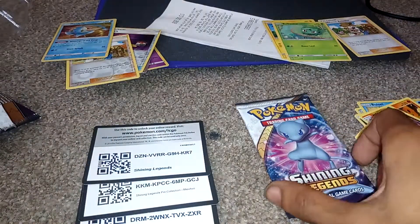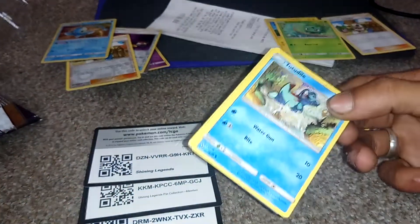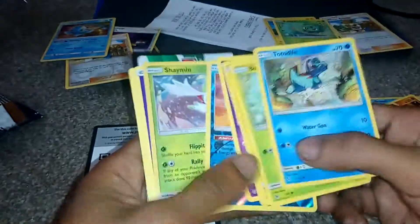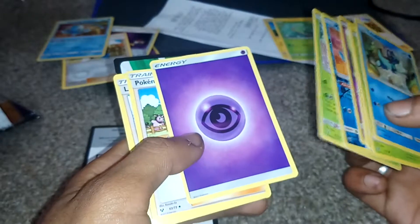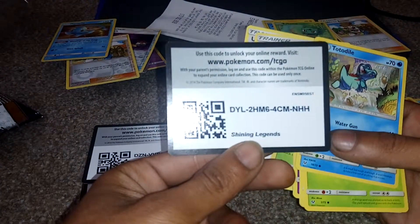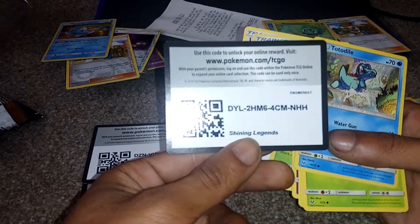And last but of course not least, we have the final pack of Shining Legends — Shining Mew. I swear to God, I have got like three of the same Pokemon again. Totodile, Bulbasaur, Pikachu, Stunfisk, Ekans, a Manaphy Shiny, a Shaymin, Mystic Energy, Pokemon Breeder, Lillie, and an Ultra Ball. And the all-important code card — go to www.pokemon.com/TCGO and put in code DYL2HM64CMNHH.